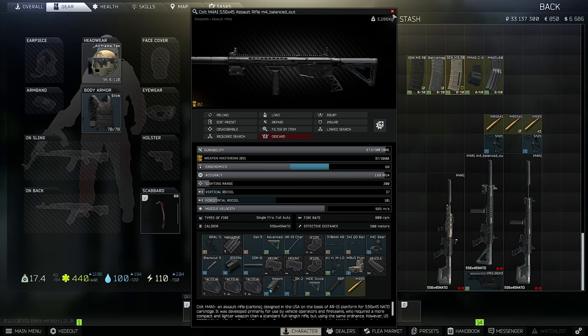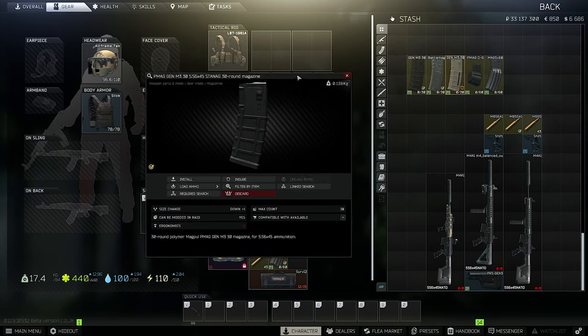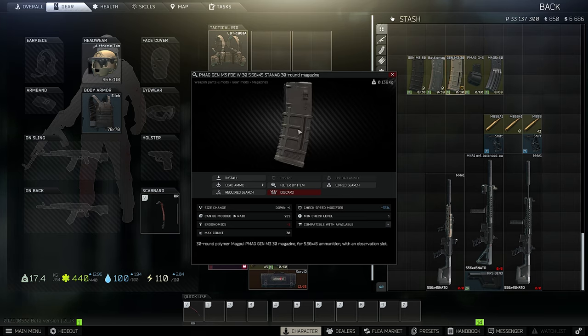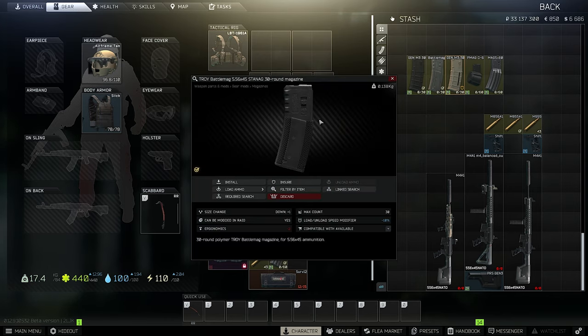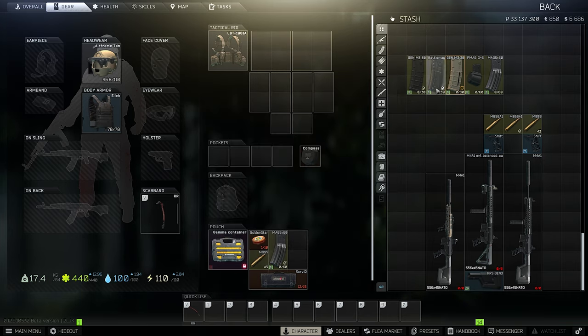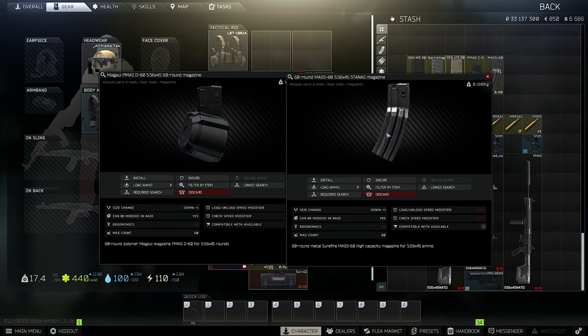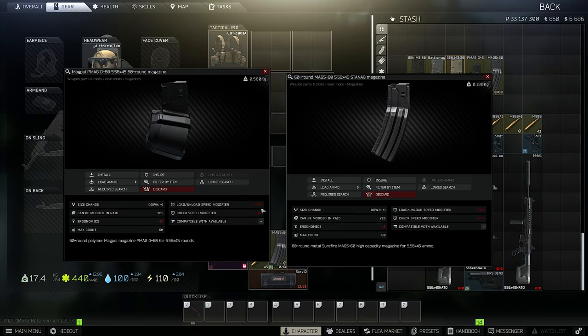All these magazines are pretty good. The standard Gen 3 PMAG gives just minus three ergonomics. A slightly better option has a 35% check multiplier — meaning you check your remaining ammo 35% faster. A really nice magazine is the Troy Battle Mag: minus 10% load/unload speed modifier, which is very good, and only minus two ergonomics — it's underrated and I don't see it often on the battlefield. Comparing both 60-rounders: the Magpul version gives minus 16 ergonomics but a 60% load/unload speed penalty, while the standard STANAG 60-rounder has only plus 20%.